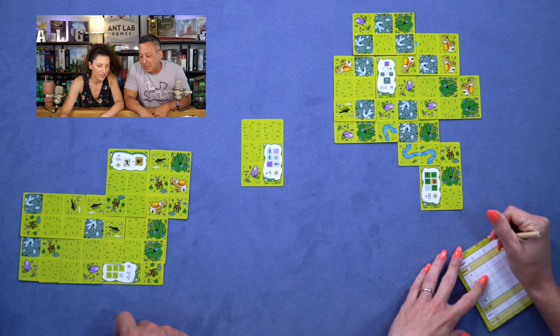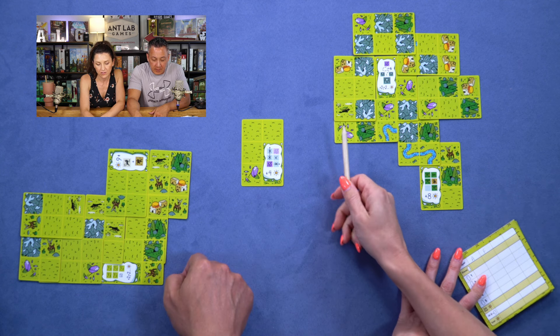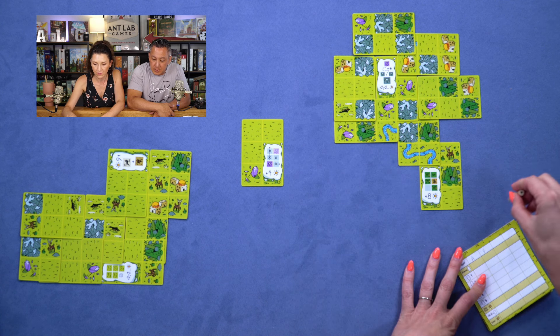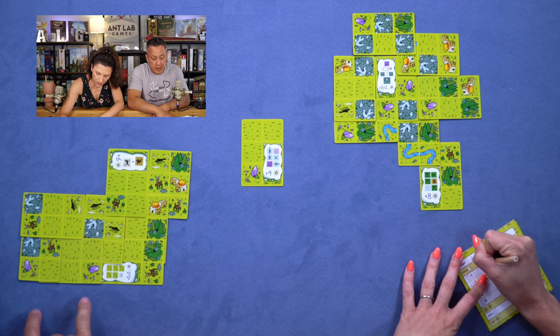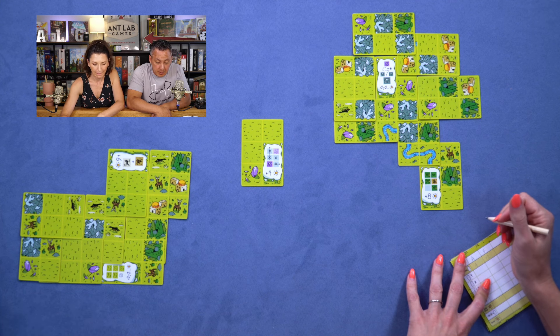Let's do the community — the shared scoring condition. So this is the crystals that are not in the same row. One, two, three — four points each. So you get 12 points and I get four points. I didn't even try to do the crystal one, totally forgot. But no biggie.